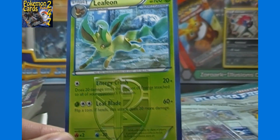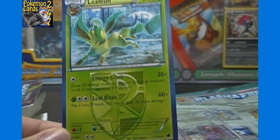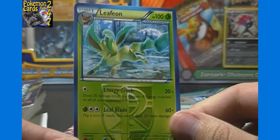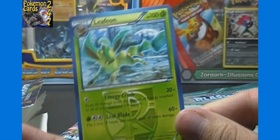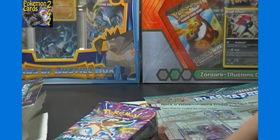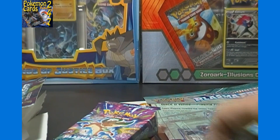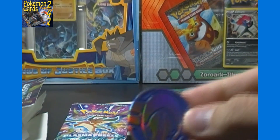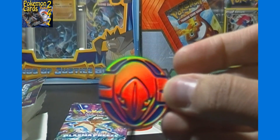For 3 energy, 60 or maybe 80 isn't very game-breaking with 100 HP. In pre-release the Eeveelutions worked pretty well, especially with that Eevee that searched them out, but in regular modified play I don't think they'll do all that well against the heavy-hitting EXs. And there's the coin featuring Deoxys - very nice.